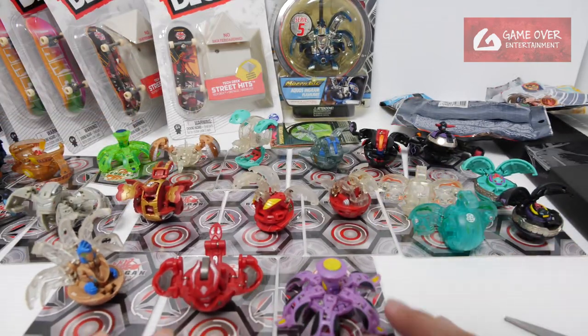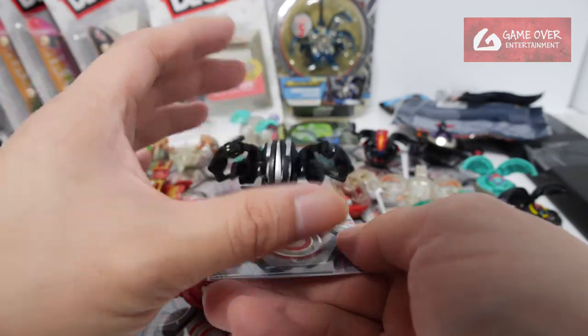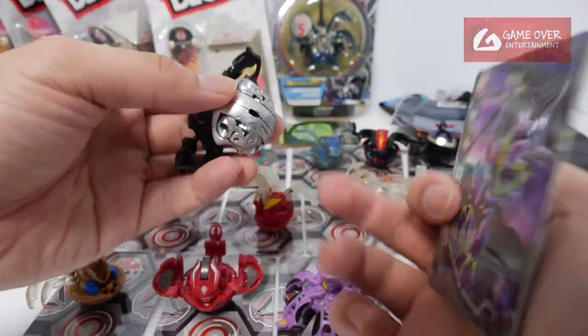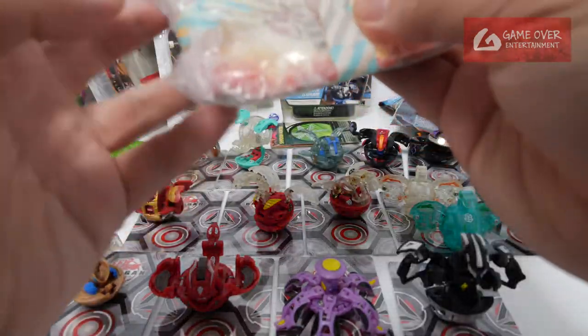Oh, Fusion Dragonoid. Darkus Fusion Dragonoid. Is it? Oh no, it's a Titanium Dragonoid. Darkus Titanium Dragonoid. There's a bit of weight to it - it's metal at the bottom. Okay, and the card. Let's go over the card. Great Storm - I'm not sure whether it's related.